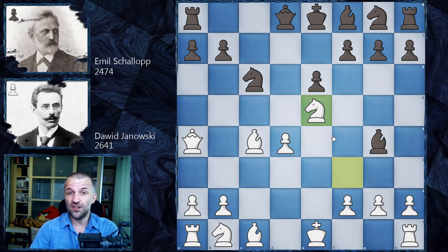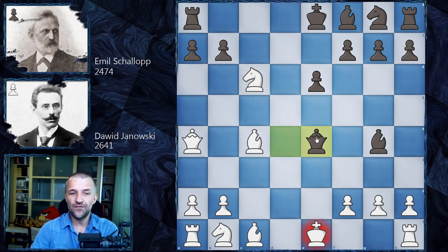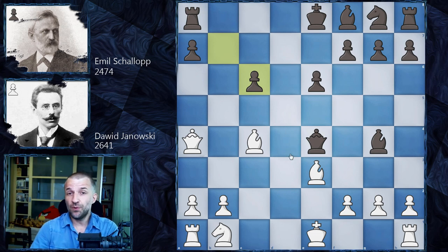What Emil Schallop actually played was a very interesting variation: first Queen d4, as the pawn is not defended now because the knight jumped to e5. The idea: defending the bishop but at the same time defending the knight by a tactic — a pretty nice idea. We have Knight c6, and now Queen e4 with check and with attack on the knight. We have Bishop e3 by Yanowski, b takes on c3.